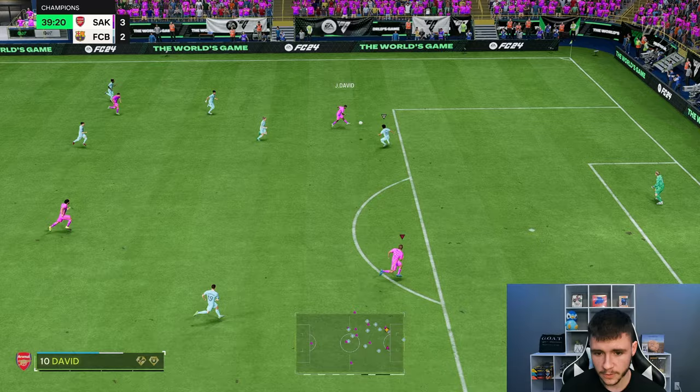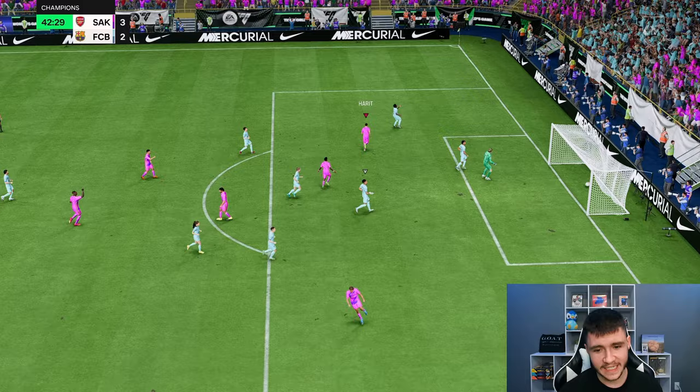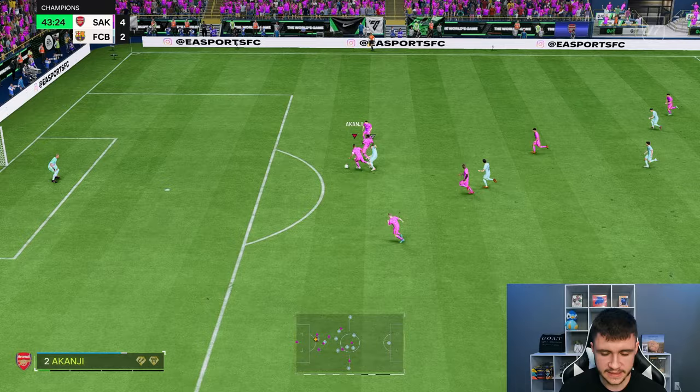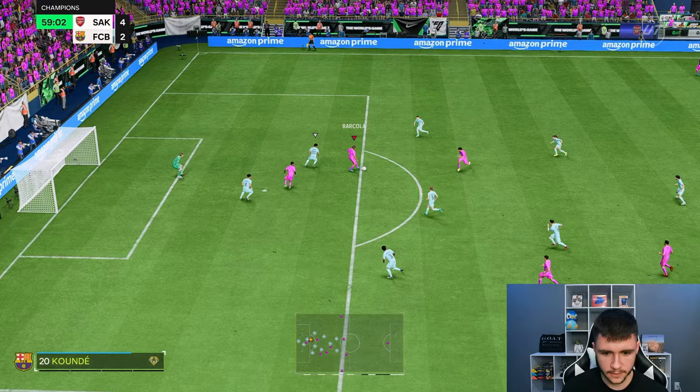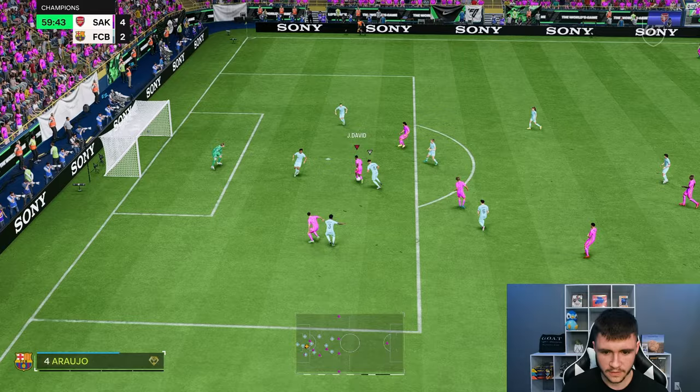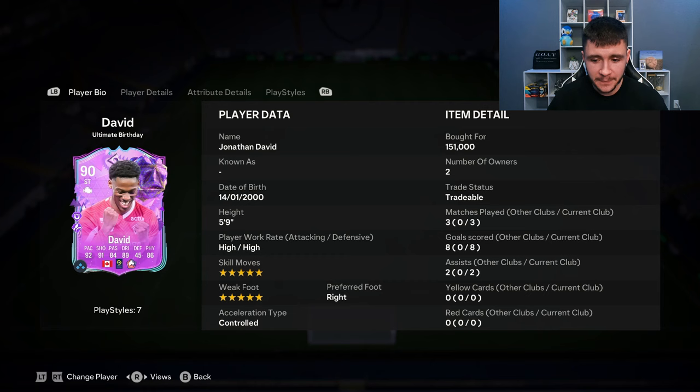His fullback is out of position, so we have a lot more space here with Harit. We could go for the pass — probably the right option — good cross into Barcola. What a save — we should be scoring right there. We're really knocking on the door for that two-goal lead. His passing has been so accurate, I can't stress it enough. I feel like a lot of people prefer strikers like this in FC24 — smaller, a little bit better on the ball, kind of like Timo Werner. David, again, with a fantastic finish.